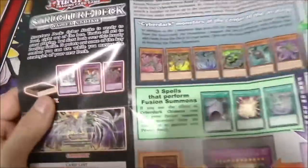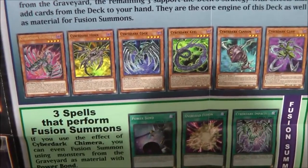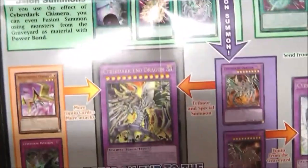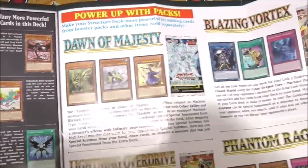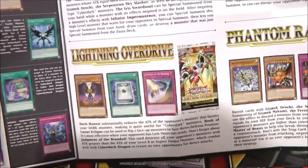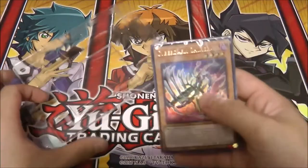Pretty much the same as the other Yu-Gi-Oh Structure Deck playmats. We've got the Cyber Dark cards as well as some of the Fusion Spell cards that Zane uses, and just a bunch of others. Oh yeah, here's Dawn of Majesty, Blazing Vortex, Phantom Rage, and Lightning Overdrive. Now on to the actual cards themselves.